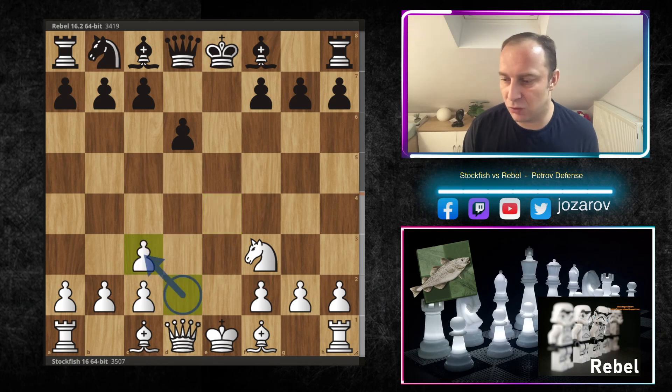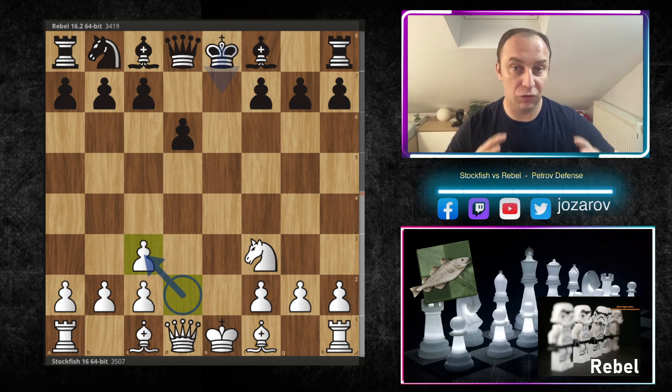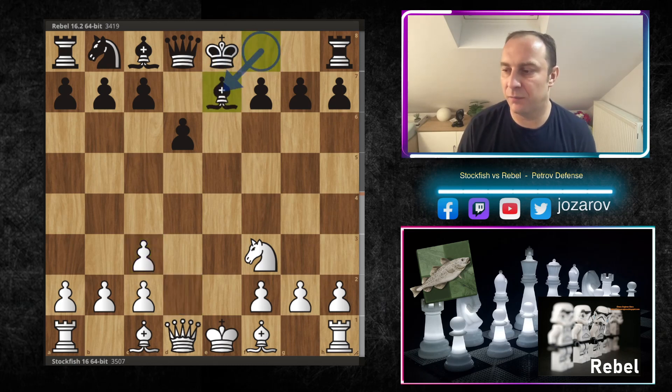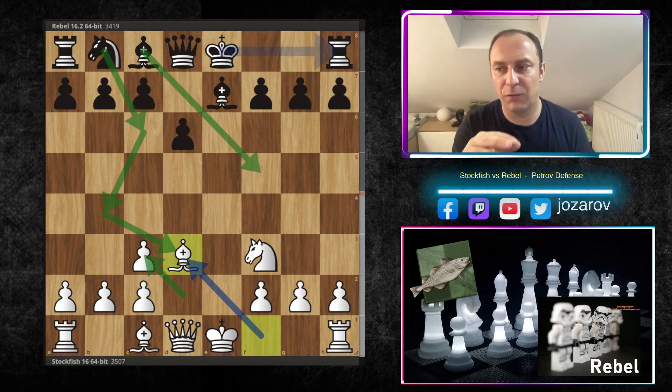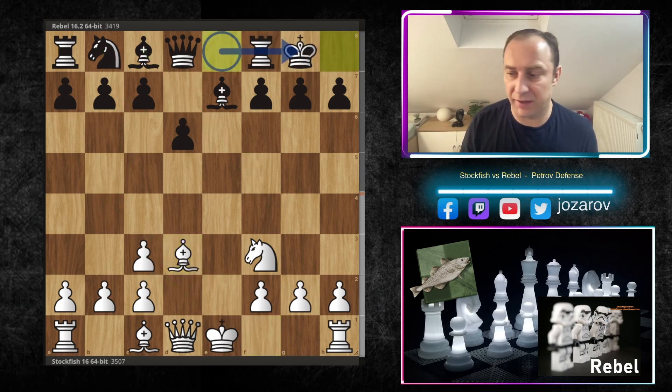The main line of this attack is Nxc3, which leads into an asymmetrical pawn structure — no longer symmetrical, creating great attacking chances for both sides. The main line usually continues with Bd7, then Bd3. It's very hard for black to compete against this powerful bishop on d3 — Nc6 and Nb4 are not possible, Bf5 is not possible.